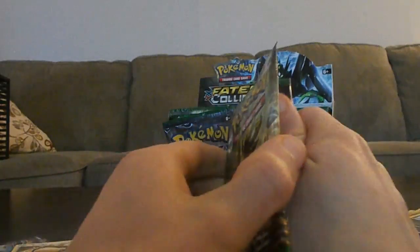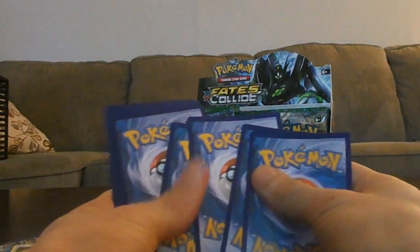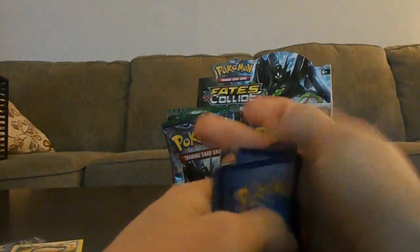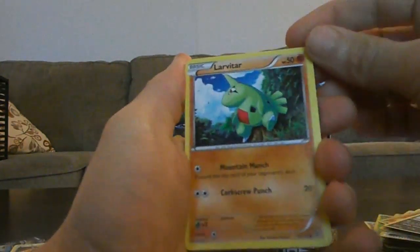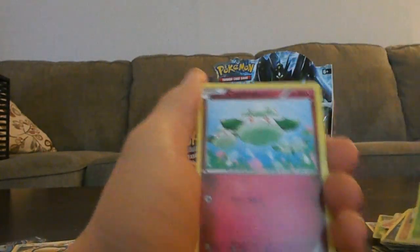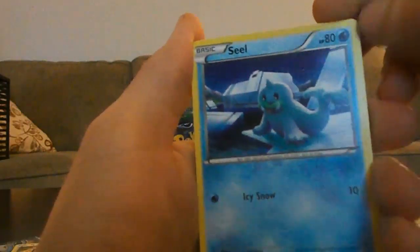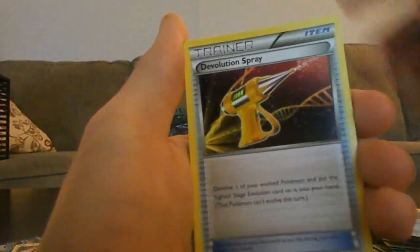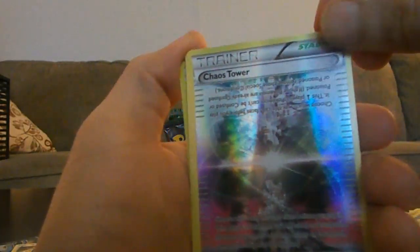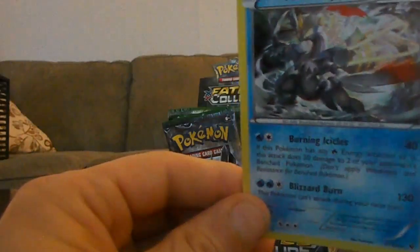This is going to be the last pack of this quarter. Hopefully we can end it with a bang. So we got Larvitar. Burmy, with all the other Burmys around it. Cottonee. Bronzor. Seel. Omanyte. Devolution Spray. Wormadam. Reverse Chaos Tower — that's a cool looking card. And a White Kyurem Holo. So we did go out with a little bit of a bang.